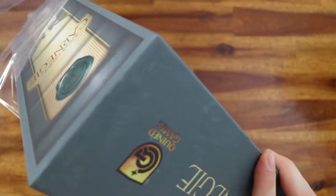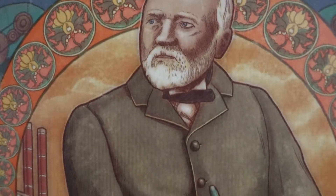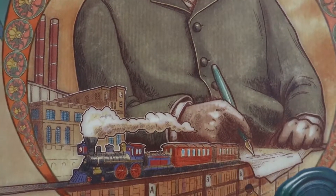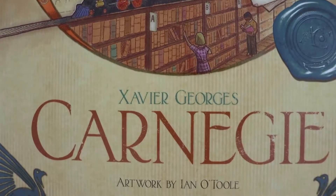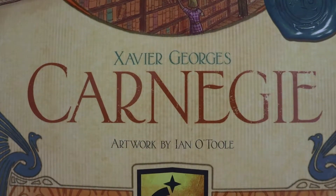We will start by removing the shrink wrap. On the box cover you have a concept art of Andrew Carnegie, with his industries, railroads and philanthropist endeavors, which the game is inspired by.